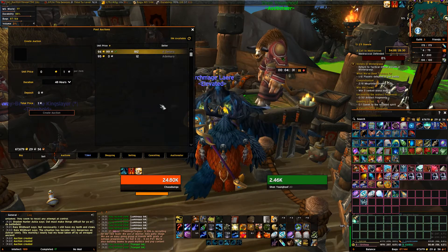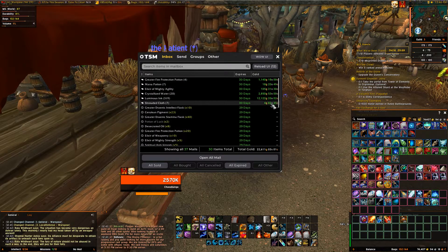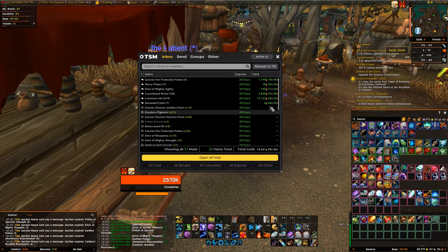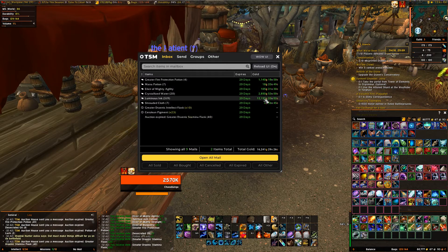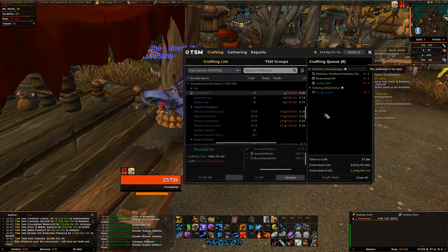You make about 10k - that's actually on the low end. Let's check the mail. We sold some potions, luminous ink sold - not bad, there's still some not sold yet. If the umbral ink sells I'll probably get a lot more. I already got my money back, so I'll go make another round.